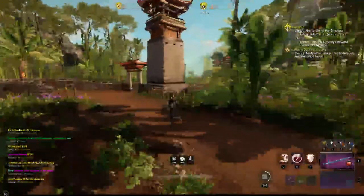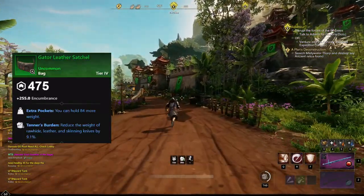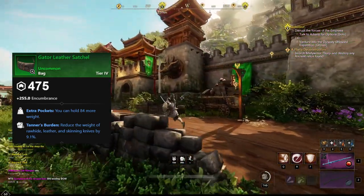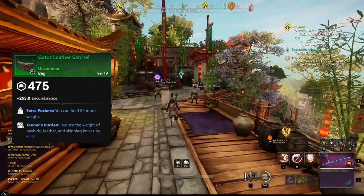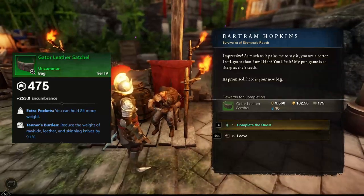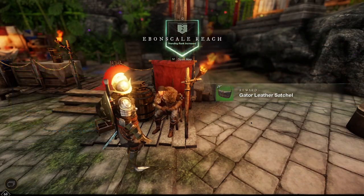The fourth item is going to be the Gator's Leather Satchel. This is a tier 4 bag that you can get by completing a quest called Ebonscale Alligator, and as you might guess you will find this quest in Ebonscale Reach. You want to talk to Barman Hopkins to start this quest and you don't need to do any other quests beforehand — the only requirement is that you are level 49 for the quest to pop up. Really good to get if you don't have much money or simply don't want to spend it on a bag.